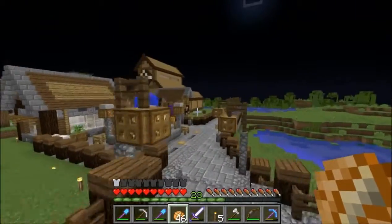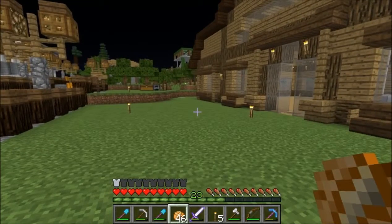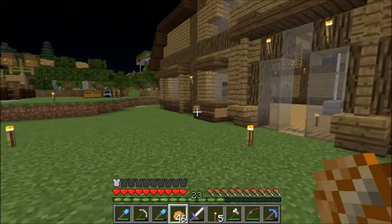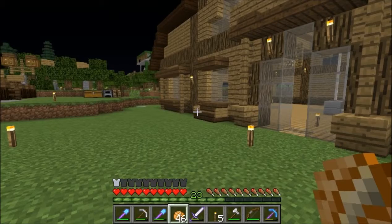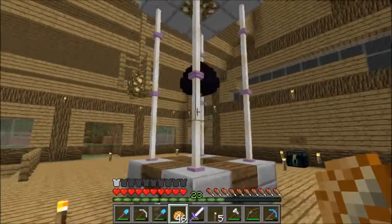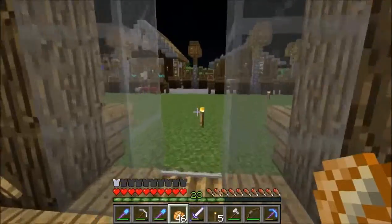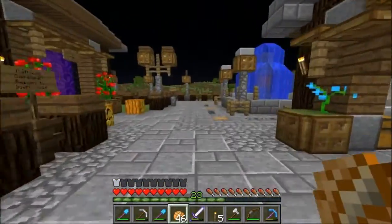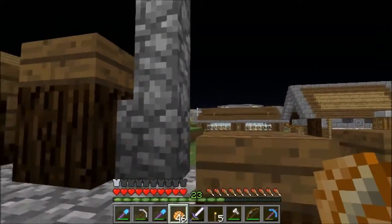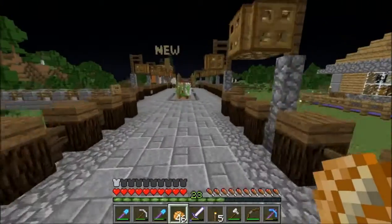I don't know if I showed you all the town hall but there is something in it now. I didn't do any work with it, but they killed the ender dragon here — here is the egg, right here. I think some of them recorded that. I don't know, I was going to, on the pathway.